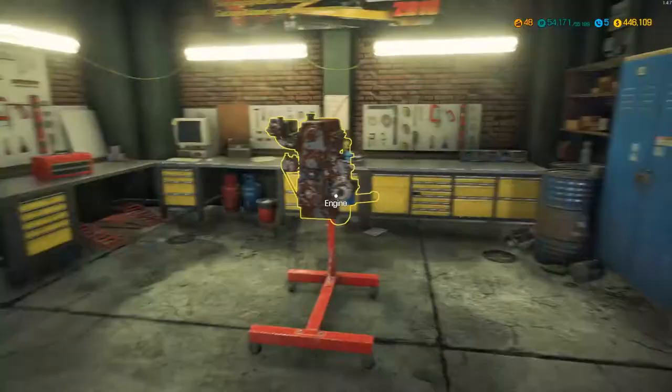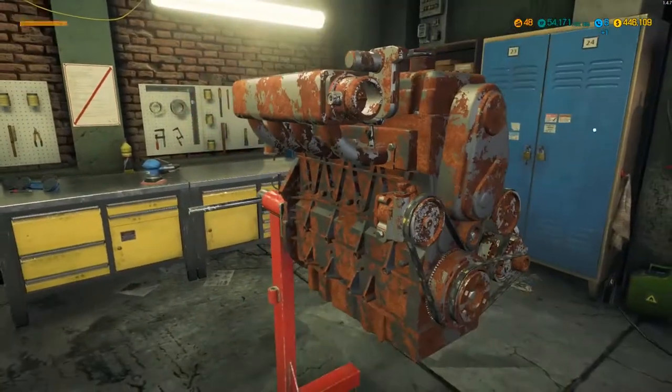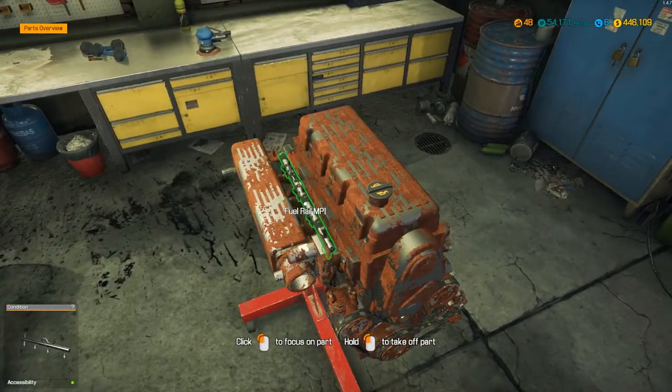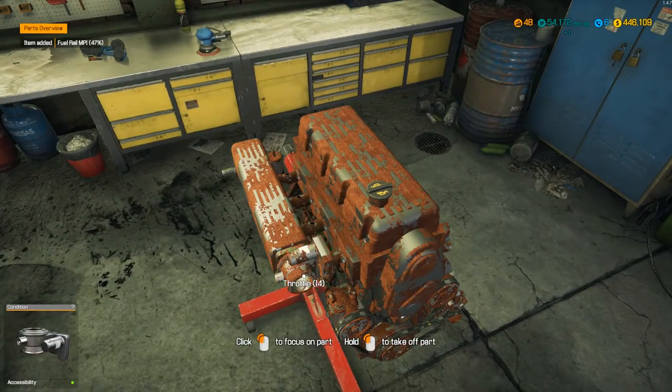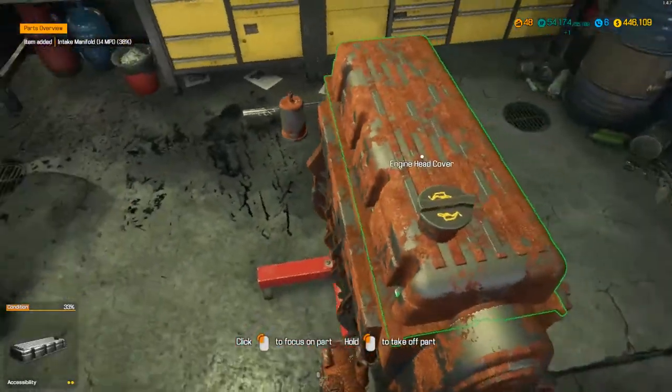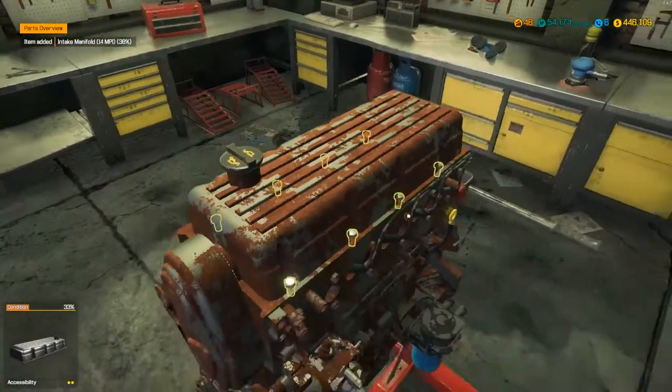I've sorted out all the suspension but we've still got to redo all the engine. First things first, we'll get this thing apart and see what we've got. Let's take off the throttle body and the intake, and then we'll probably want to do the engine head cover.